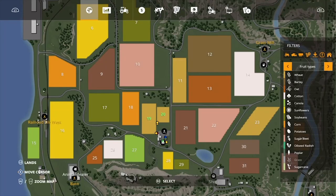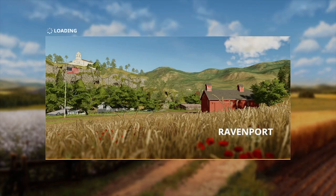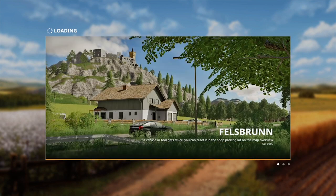Once you've decided your fate, you will then be given an option to play in one of two maps. The first map, Ravenport, is situated around an American town with a fairly centralised layout of areas of interest. The map itself is nicely varied with mountain views, built-up urban areas and even a pier. The second map, Felsbrunn, is set around an idyllic European town with great looking buildings, a market square and large port in the north-eastern corner of the map. The areas of interest in this map tend to be situated around the perimeter with purchasable land and fields residing in the middle.